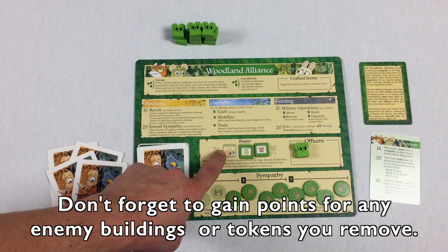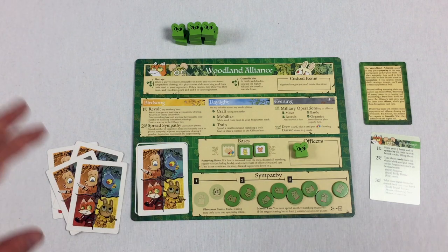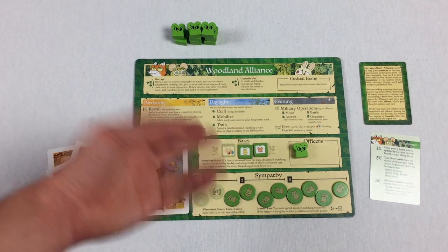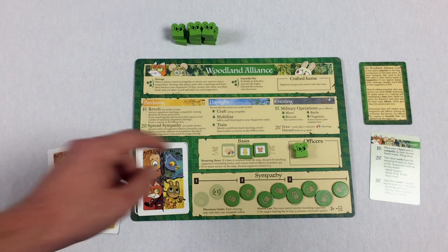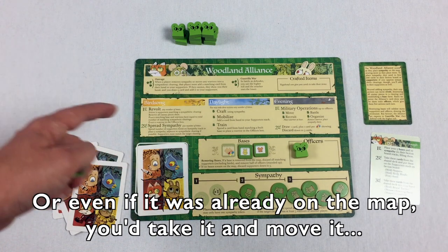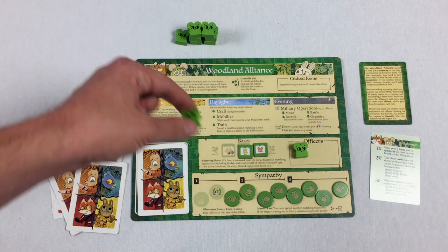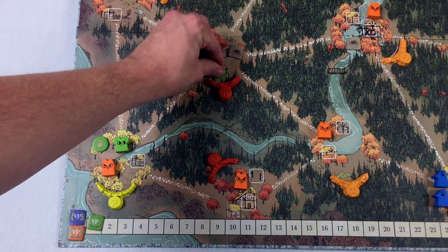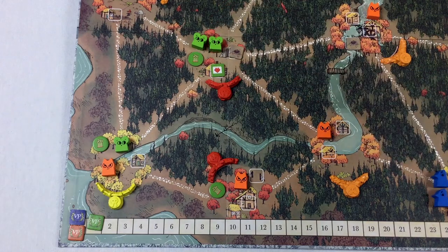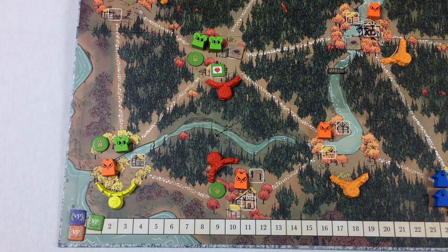After removing enemy pieces, you place a matching base there and then warriors equal to the total number of matching sympathetic clearings. So if we had one fox sympathy clearing, we'd grab one warrior and put them there. If we had three fox sympathy clearings, we'd add three warriors. The key is you count all sympathy tokens in clearings matching that suit.